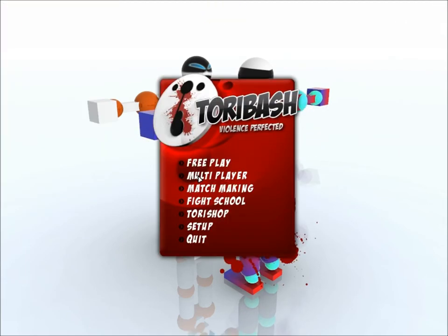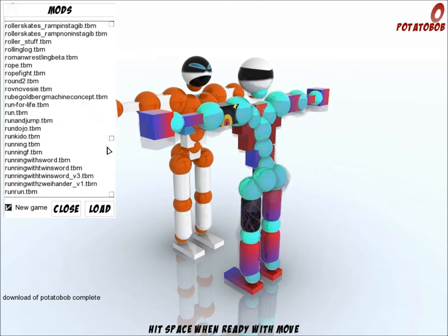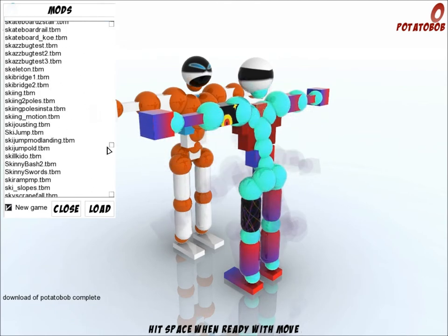The way to do that is you press Escape, you go into Setup, then you go into Modes, and you have your list of modes on the side. You press New Game because this is going to start all over, and this is what you want.